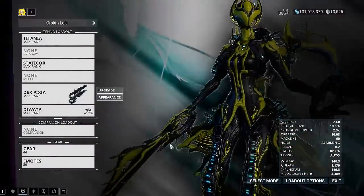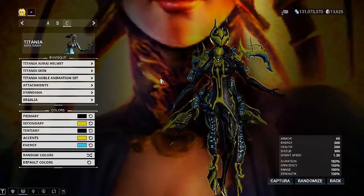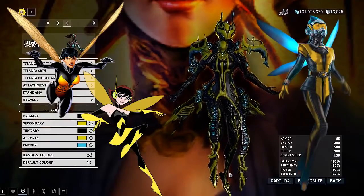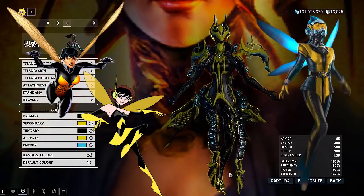So that being said, you guys can basically make this Wasp look however you really want to. I'm going to go over a couple of looks with you guys. I did these based off pictures I found, and it's basically black, yellow, and then a little bit of blue — like light blue to kind of make this work.